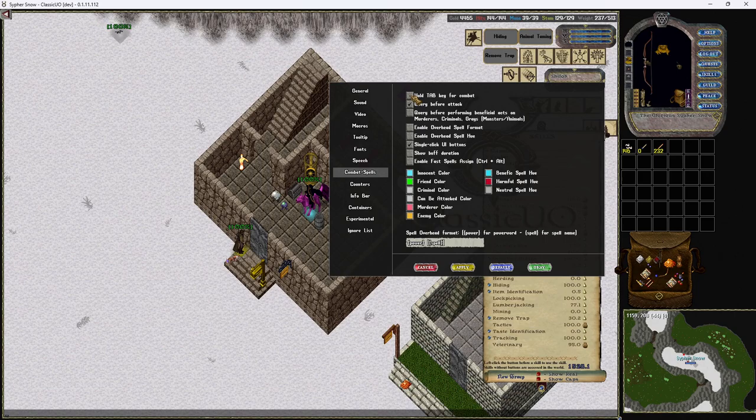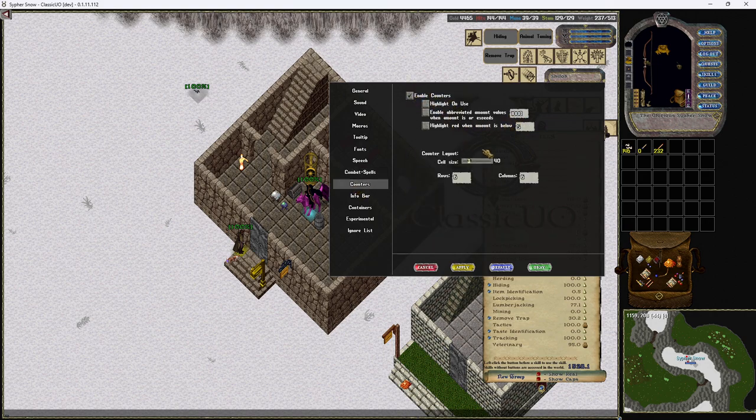You don't want 'hold tab for combat' — that's terrible. Turn that off so that when you hit tab once and hit tab again it'll toggle it on and off. If you're going to be doing criminal stuff you may want to query before you do it, though on this server it's not really that big of a deal. Single-click UI buttons is really nice — whenever I have to double-click I'm always accidentally shifting stuff around on the screen, so single-click helps me not mess up my placements.